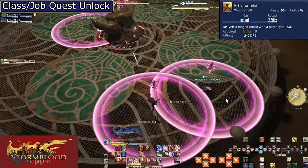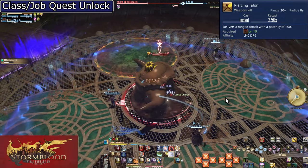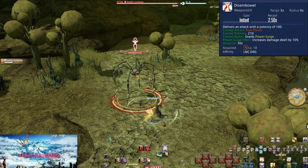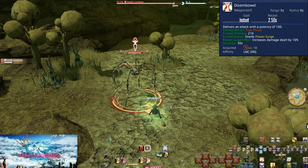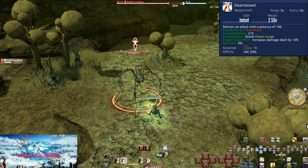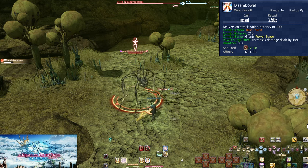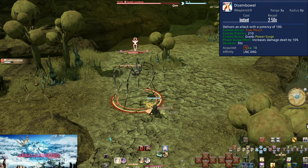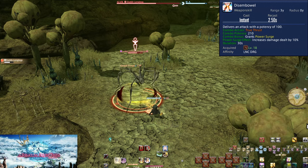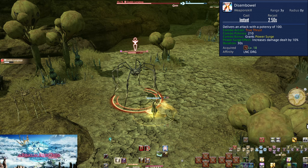The good news is, any situation where you actually do need Piercing Talon, it will not break your combo. Level 18, Disembowel. This is the second of our combos — you combo this off of True Thrust, branching away from Vorpal Thrust. It deals a weaker 210 potency of damage to a target, but in exchange you get a 10% damage boost for 30 seconds called Power Surge. This is a buff you want to always be maintaining. For now, you will want to do a Disembowel combo, then do 5 Vorpal Thrust combos to fill out the 30-second timer. We'll be seeing a lot more of this buff going forward.